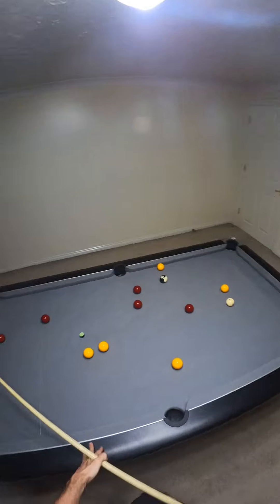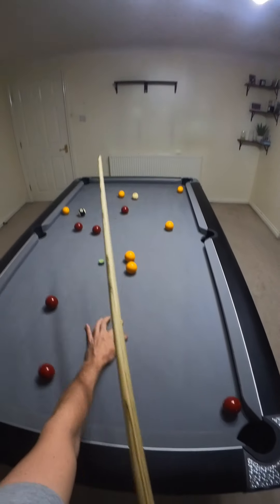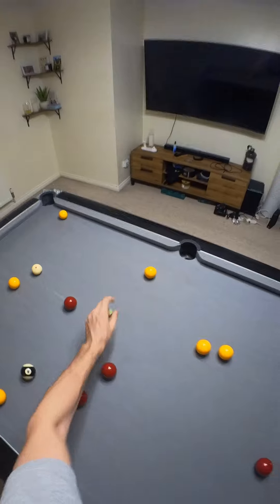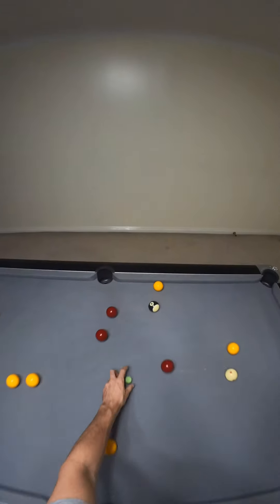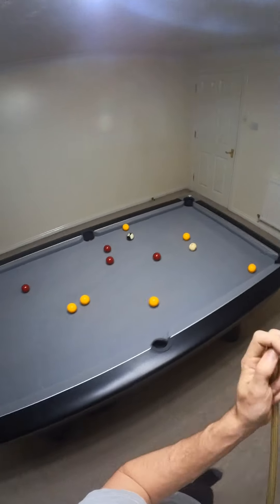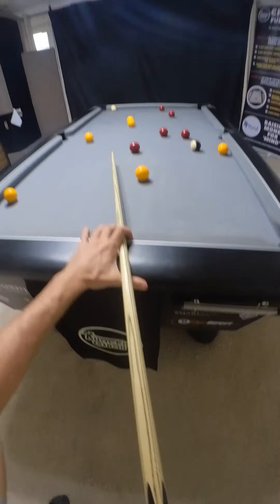If I can land here that would be perfect, because then I have a choice of two — this one or this one. But likelihood is I'll play this one first, get back to here, play this one second, this one fourth, this will then be fifth, to here sixth, and then leave the white where the red is and just have a nice easy black to the corner.